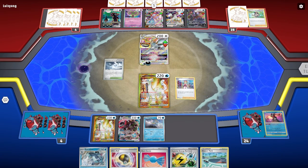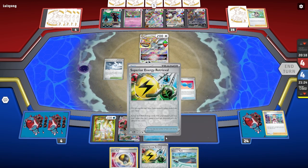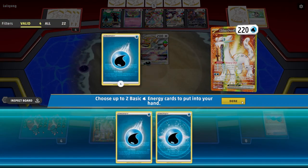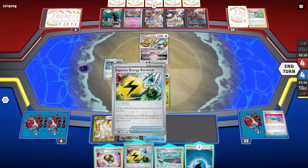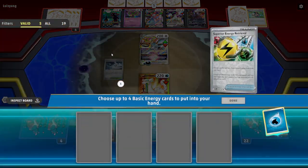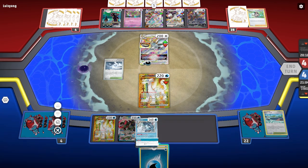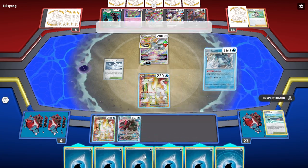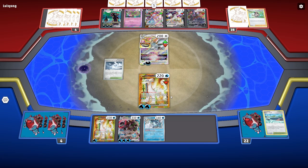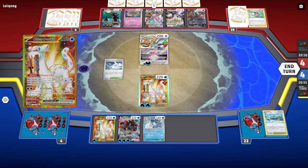These are the two cards we're going to play right now. We're going to evolve the Frigibax, for obvious reasons. Superior Energy Retrieval is just too good right now and I'm going to use it right after this. We're going to hit the Superior Energy Retrieval, get rid of both of these, and grab our four energy cards — and honestly we just set up here. I'm going to have to get rid of what, five? I don't like it.